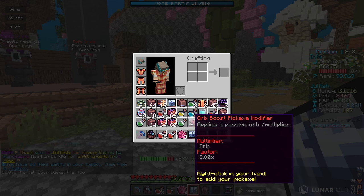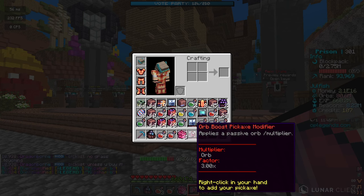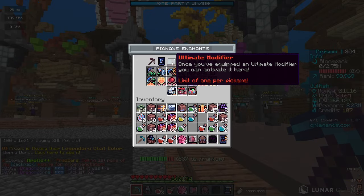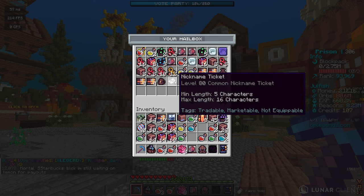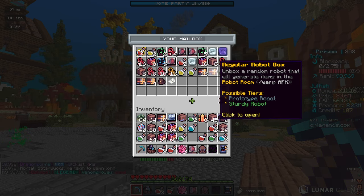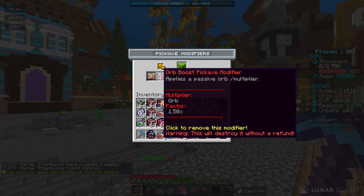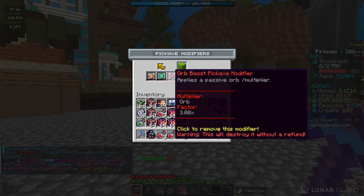We got a 3x orb boost pickaxe modifier — oh my god, that is crazy! I haven't been this hyped playing Minecraft in a minute. This is an ultimate modifier with a limit of one per pickaxe. I went ahead and used my 20 rebirth points on eternal tuning which keeps your pickaxe modifiers, so this 3x orb boost will be on my pickaxe forever.